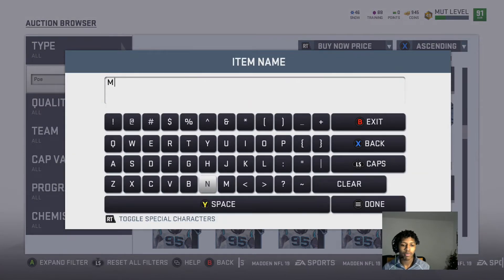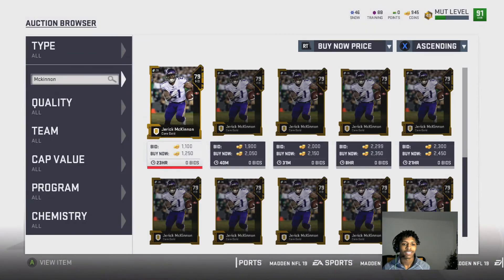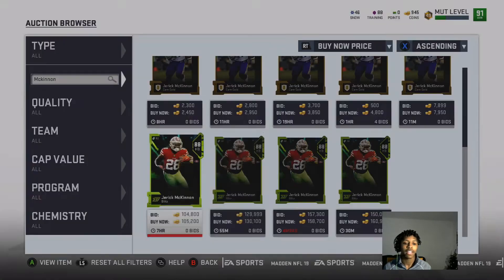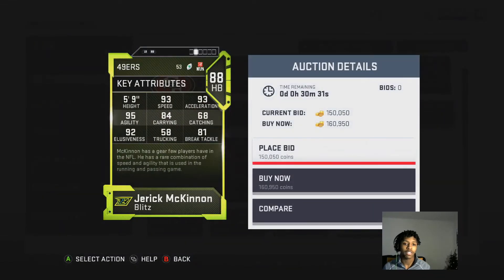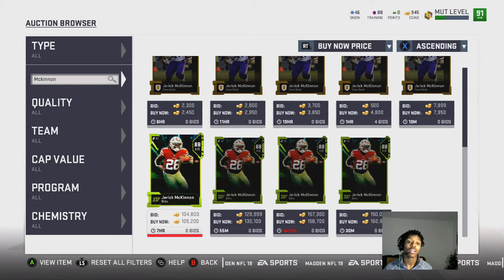Last but not least — this card goes for a lot of coins right now, but I promise you can get him for much cheaper. I don't know why he's going for so much. Jarek McKinnon: 80-something speed overall... 87 speed. He's going for 100k right now, but he is not worth 100,000 coins. He has 93 speed, 93 acceleration, 95 agility, 84 carrying, 68 catching. Great speed and acceleration — a really good card — but not worth 150k or 105k. Honestly you can get him from 60k to 80k.